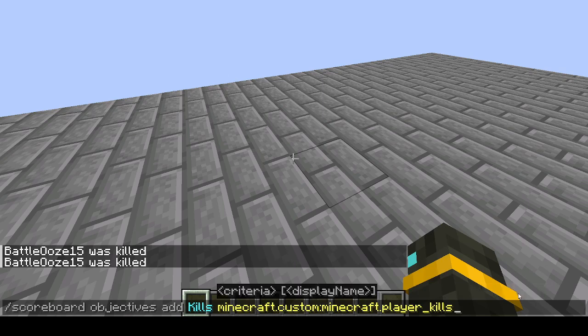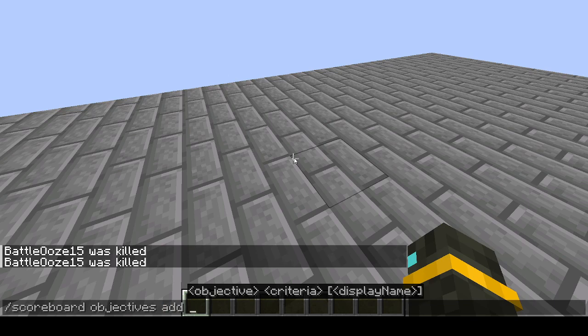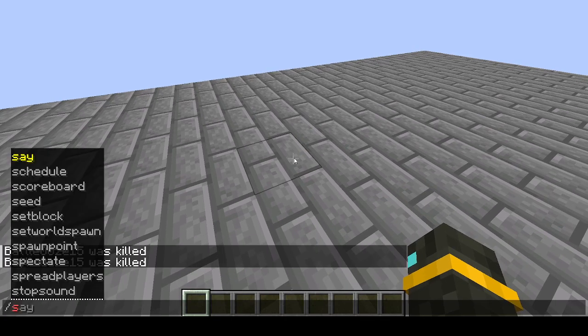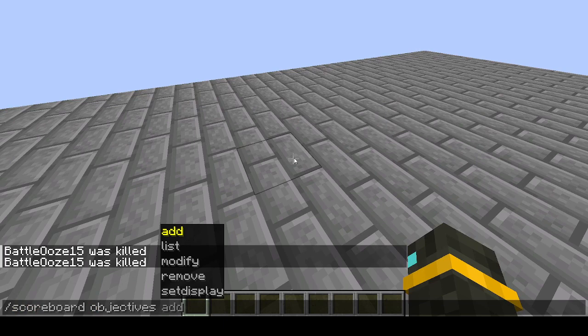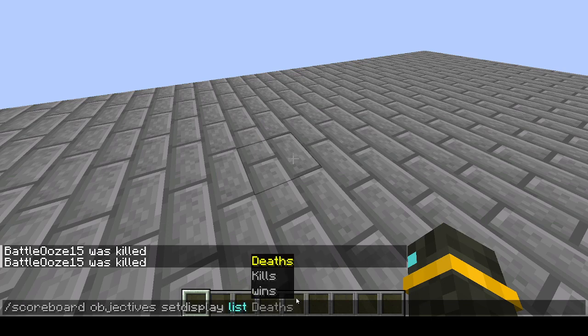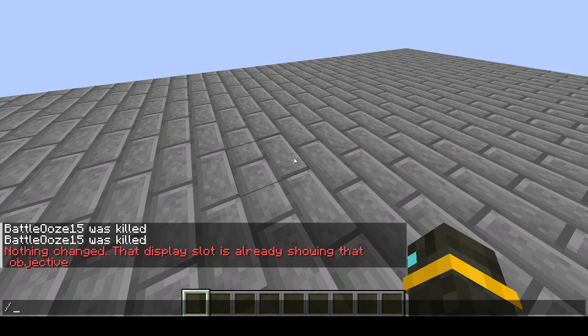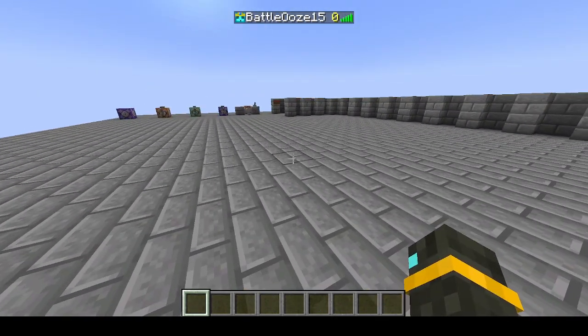We're not going to do a display name for now. Another thing you can do is add another objective named Wins, then we can do a dummy, which means it won't change on its own — it will have to be changed through commands. And then if we go to Scoreboard Objectives, we can list them, modify them, remove them, or set them to display. So if we do set display on the list for kills, you can see in the chat it says I have zero kills because I haven't killed anyone.